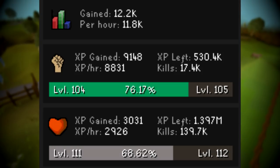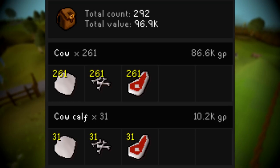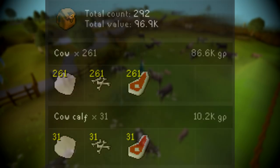Here's a look at the XP gained throughout the hour: around 9,000 Strength XP and 3,000 Hitpoints XP. And here's the kill count — the calves drop the exact same thing as cows and only have 6 HP, so you have a better chance of one-hitting them, though they give slightly less XP. But I don't think it really matters too much.